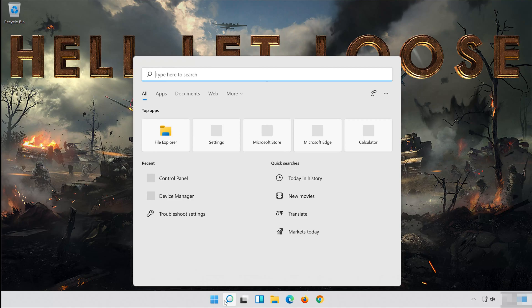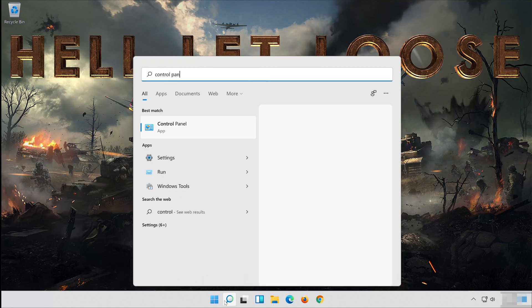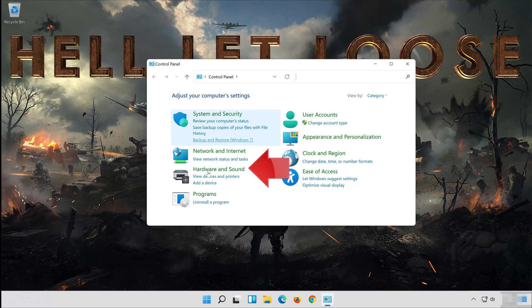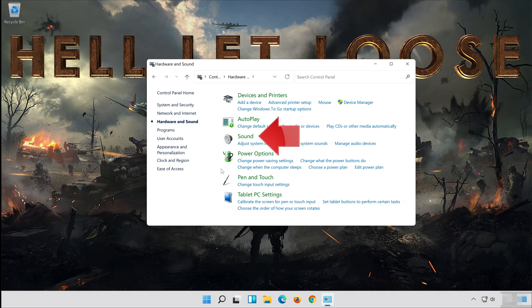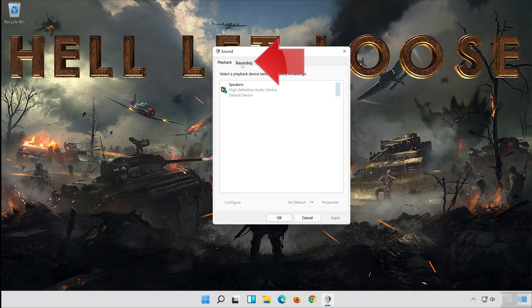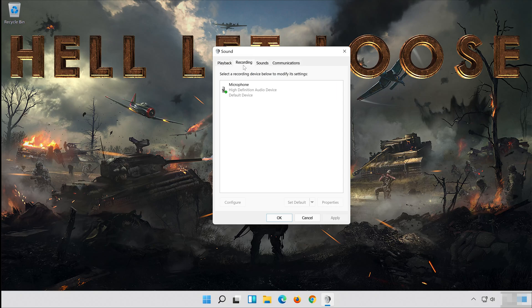Open Start and type Control Panel. Open the Control Panel. Click on Hardware and Sound. Click on Sound. Open the Recording tab. Select your mic. Now click on Set Default.